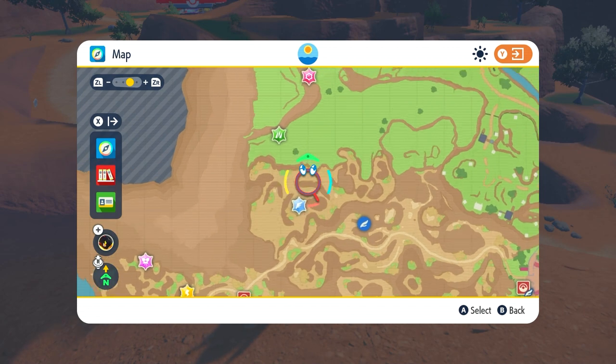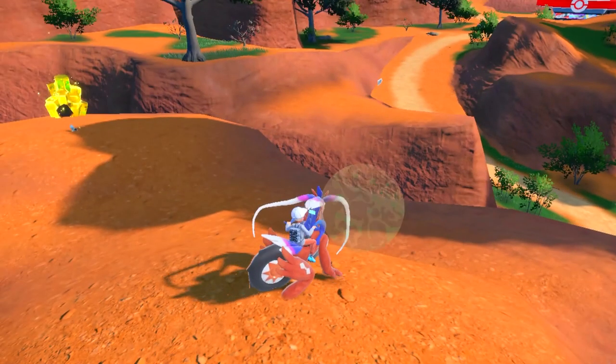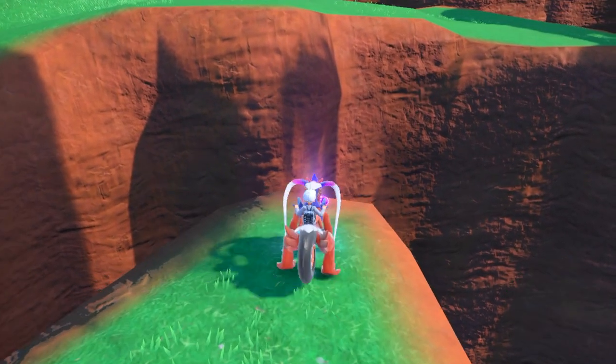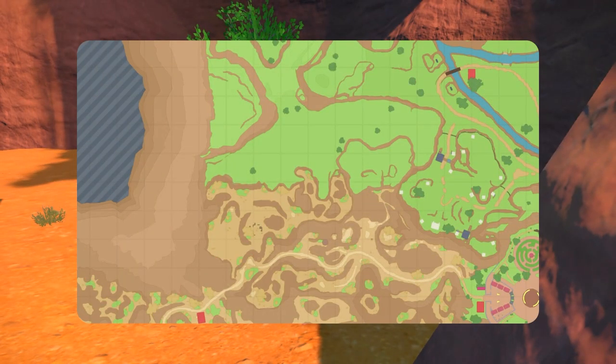The next one from that location is going to be up here on the grass on the cliff right at the very top. This is what it looks like up here — you can't miss it, it really sticks out. Go interact with that one.